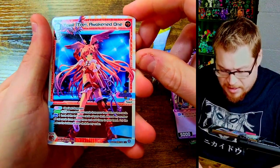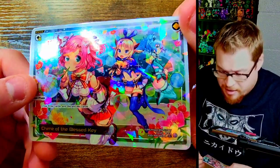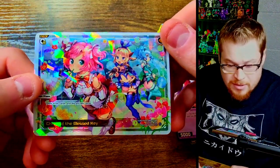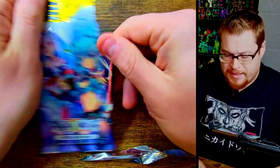We got an L card - very nice, Awakened One - and then a PI card. I think that's just a parallel but it doesn't necessarily mean it's anything too crazy. It's a sharp looking card though, I like that a lot. That looks really sweet.